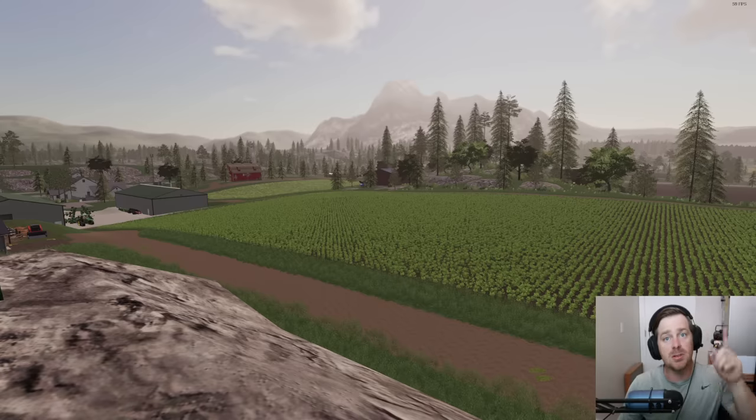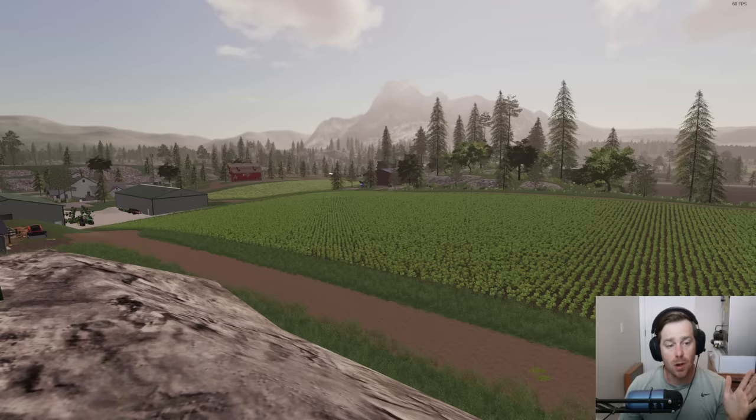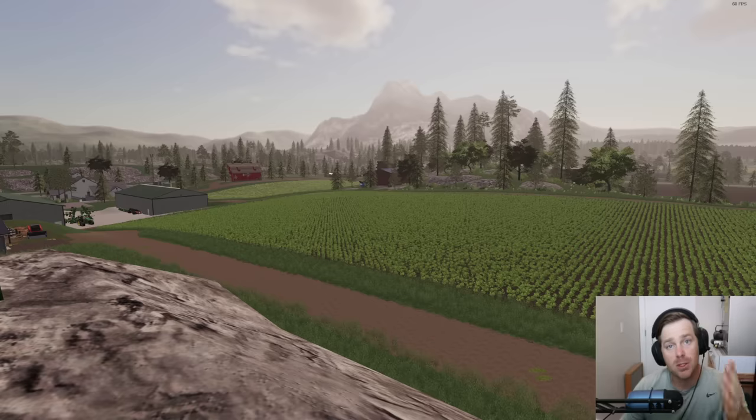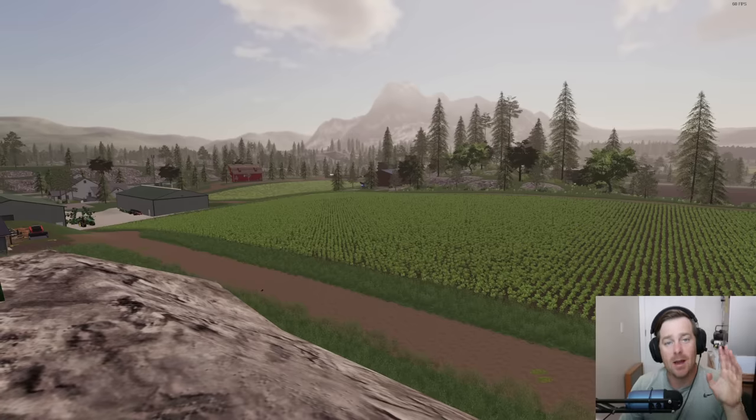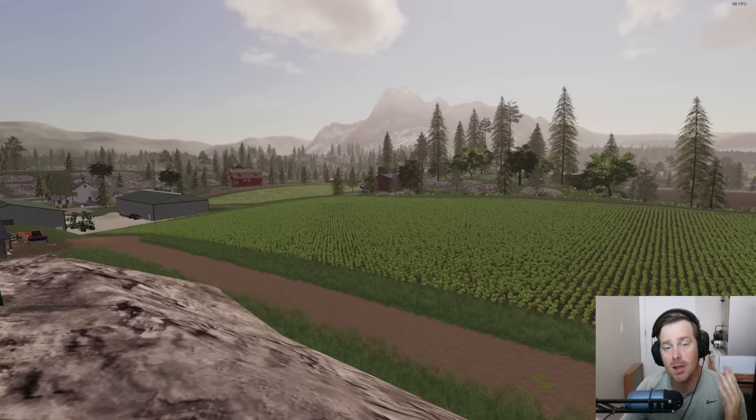We are back with Farming Sim Suits to Boots and we've got a lot to do on this farm today. To start, we traded some tractors up at the auction where we won our barn — we sent some, we received some. We're going to go check it out and show you what we got and what we gave away. There's also a farmer who's retiring, a cotton farmer getting rid of his harvester, so I want to go check that out since we need a new cotton harvester.